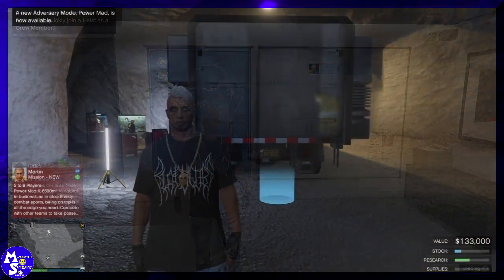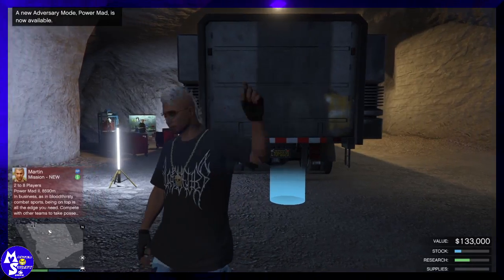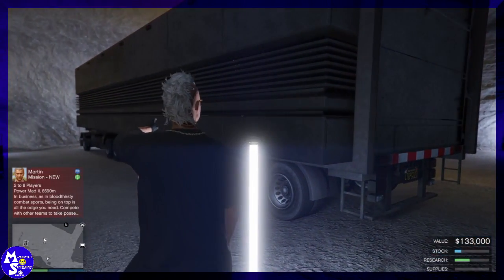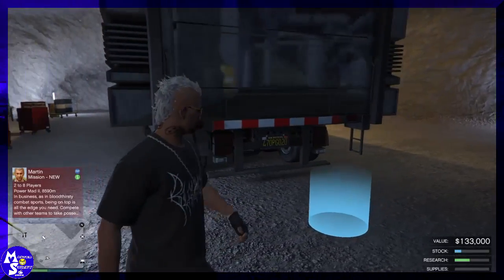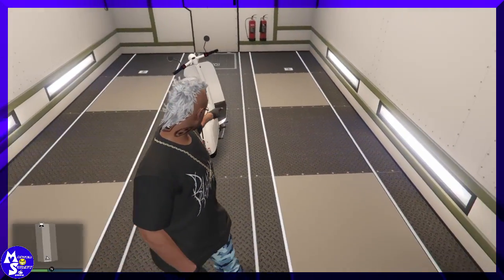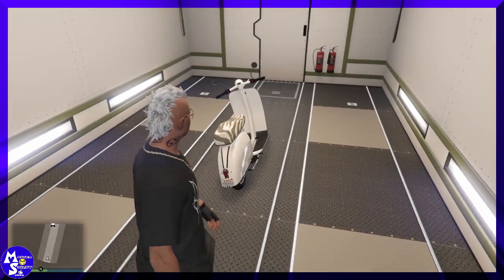Now you're just going to head back to your bunker. Be sure you have your mobile operations center — you can see it right there. Go inside and there should already be a Faggio parked inside. Hop on your Faggio. If you have to replace the vehicle, go ahead and park it in there.